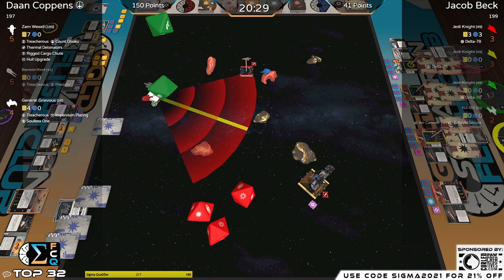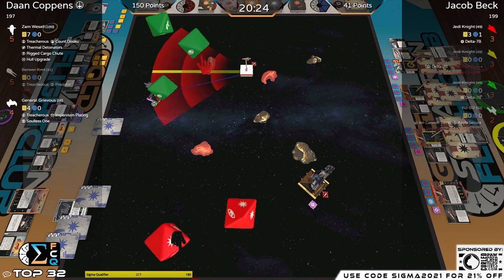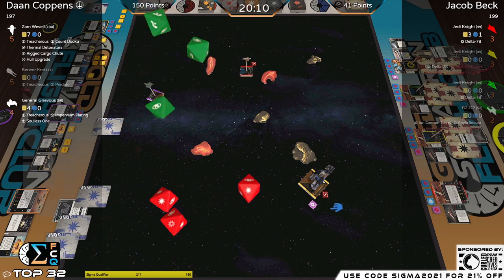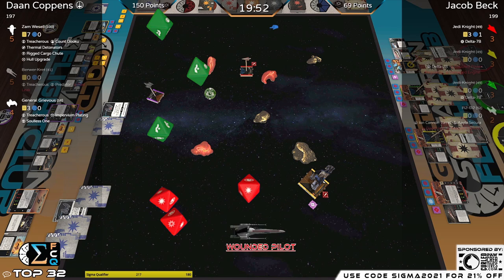Hit crit — both going through. He misread — took two damage from that. Gonna spend the lock and the force for all three. That takes one crit — no more Impervium Plating. What do we get? Wounded Pilot: 'When you perform an action, roll an attack die. On a hit or crit, gain one stress token.'